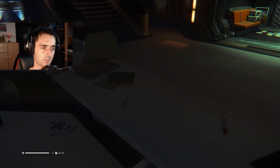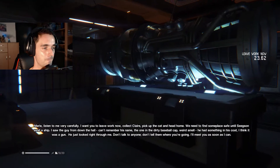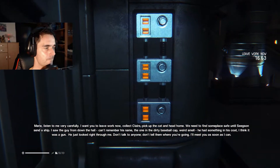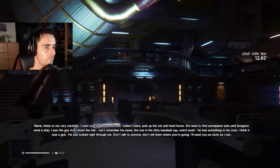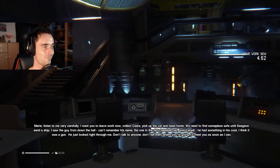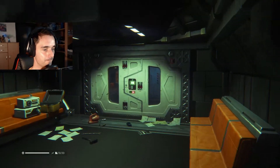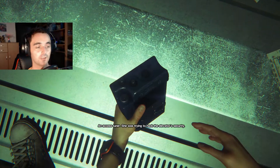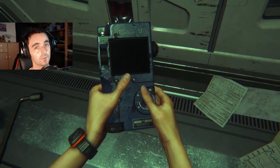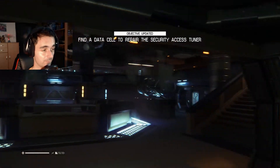Maybe I heard a footstep, not sure. We'll see. Listen carefully: 'I want you to leave work now, collect Claire, pick up the cat and head home. We need to find someplace safe until Seegson sends a ship. I saw the guy from down the hall - he had something in his coat, I think it was a gun. He just looked right through me. Don't talk to anyone, don't tell them where you're going. I'll meet you as soon as I can.' Okay, she was trying to hack the elevator security - circuits are fried, easy fix. Just need to find a new data cell to repair the security access tuner. We need that for one of the doors we saw in Workplace Solutions.